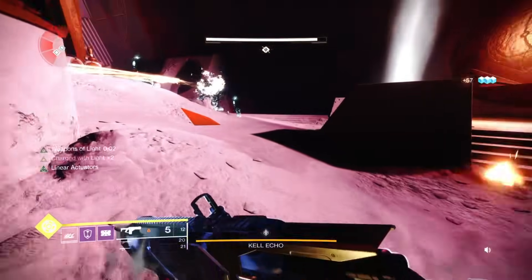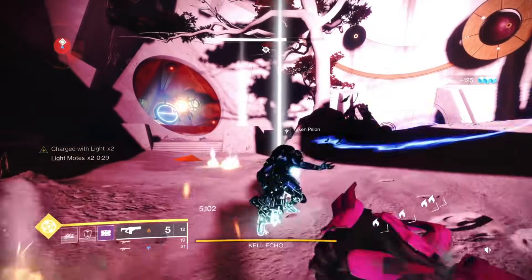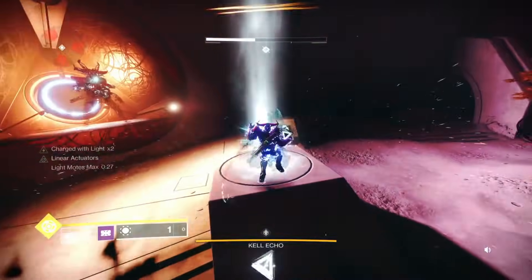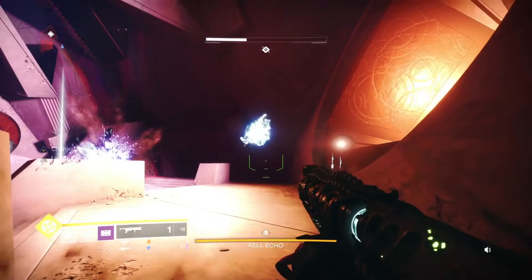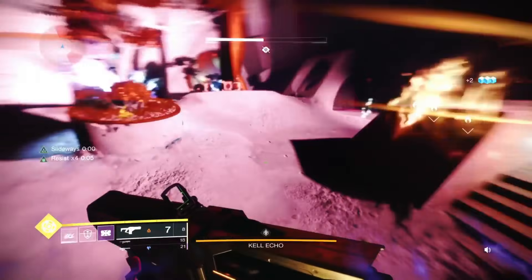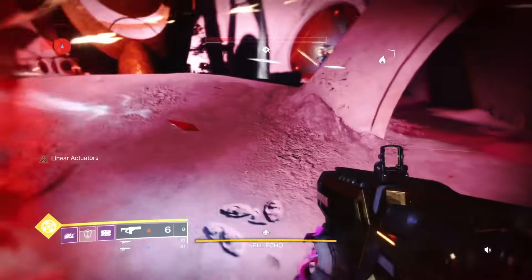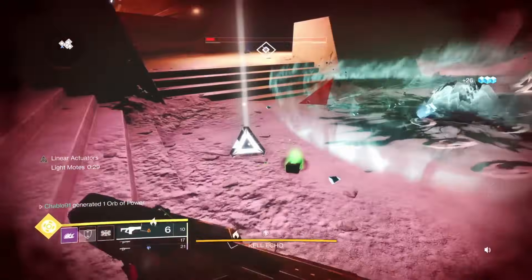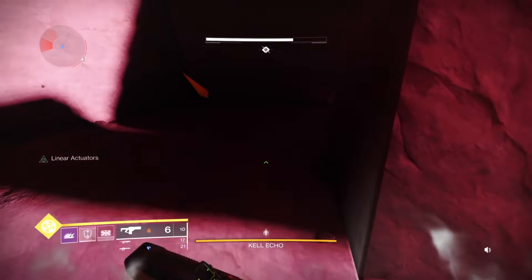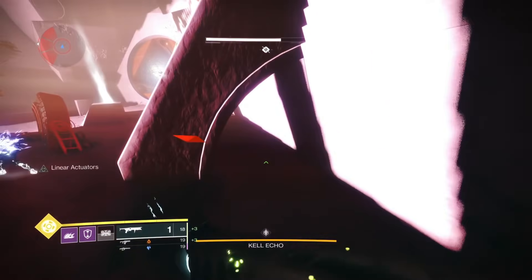We've got two light and one dark. Melt a knight as quickly as we can, then sprint around to deal with Scions because they will duplicate if you leave them. I Witherhorde'd a knight and then took care of Scions simultaneously — by the time the Scions are dead, the knight is dead, so you get a dunk. Getting your first dunk quickly is critical because the room is split three ways. When you dunk one side, a copy of Kell Echo disappears, meaning that copy can't hit you, giving you a base of operations.